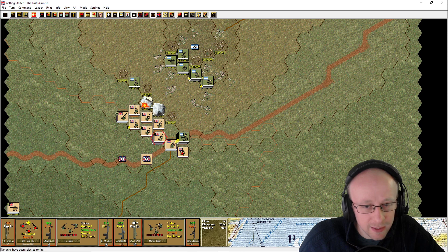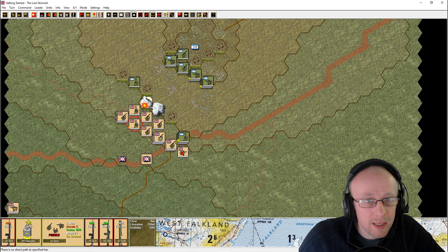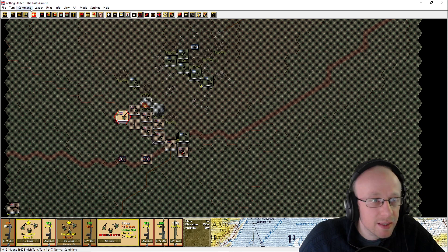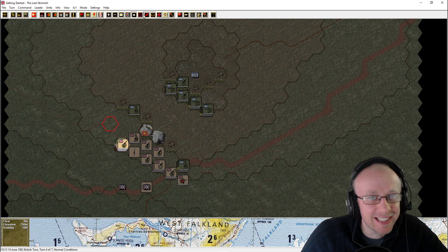I got disrupted — nope, you're done. Can we actually get anywhere with the reachable hexes? Oh no — we haven't got enough to move up the hill. There's murderous fire there and I think he left his guns in blind panic — he's demoralised. We do have the commander there. Is that enough points to actually rally? I don't think that worked.